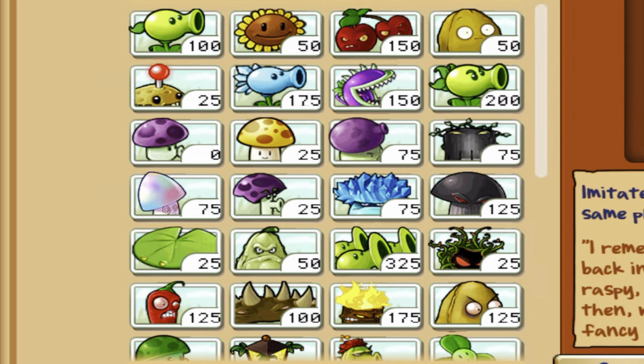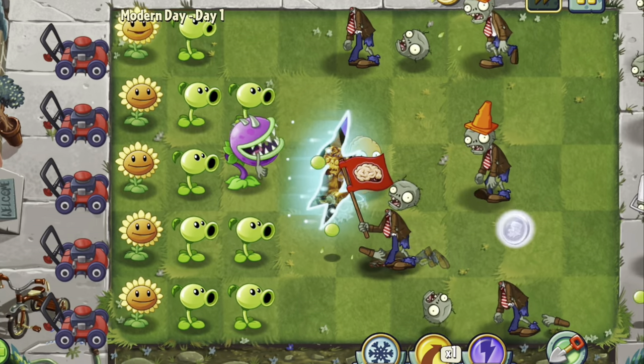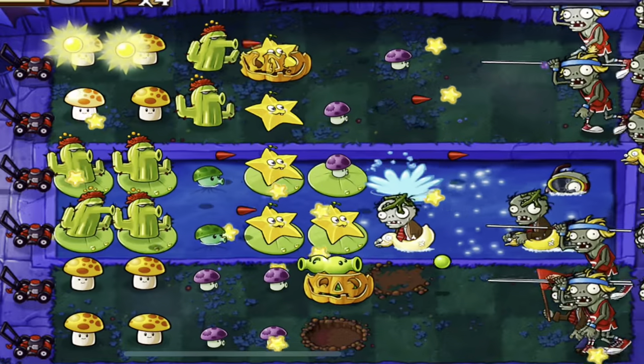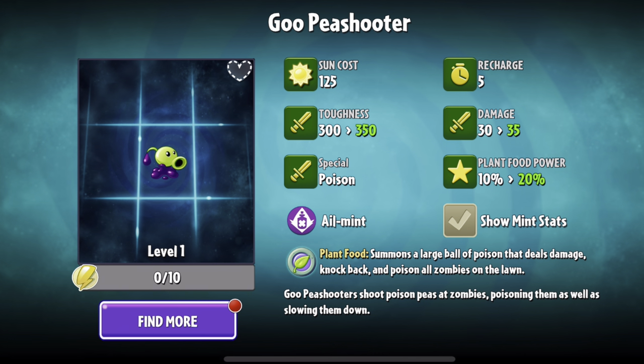There are 49 plants in the original game, so we'll simply go in order of their appearance. For now we'll only talk about how they work in the first game, so let me know if you want me to ever talk about their PvZ2 appearances. Some like Cactus and Sun Shroom are drastically different, so it could be fun. There are some crazy ones in PvZ2 I'd love to do later down the line as well.